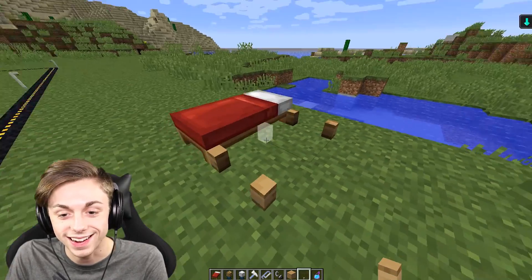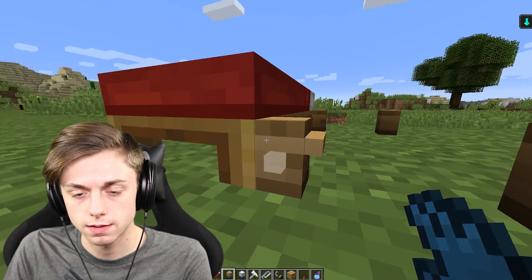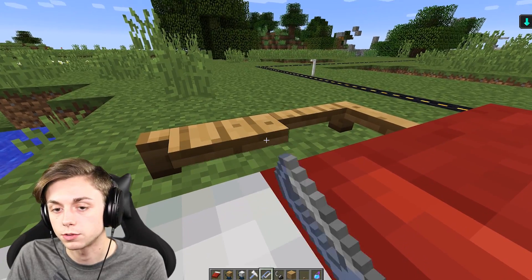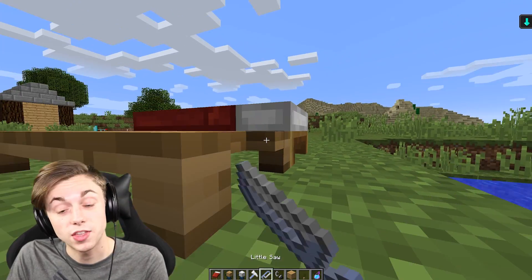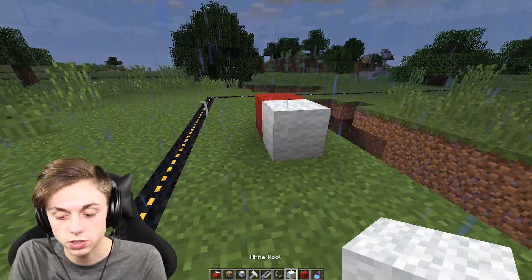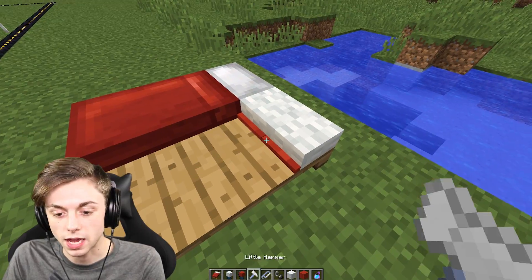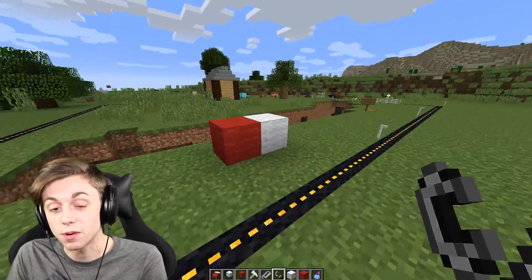I'm probably going to need to make a staircase into the bed house, but for now I just want to get the actual shape and then the rest will be pretty easy. If anyone has any thoughts during the build, let me know down in the comments. What type of house should I make next? Without any mattress, the bed frame is pretty ugly to say the least. I need some red wool and some white. I'll start with the pillow — the best part of the bed. It's not going to look exact, but it kind of looks better without being wool.